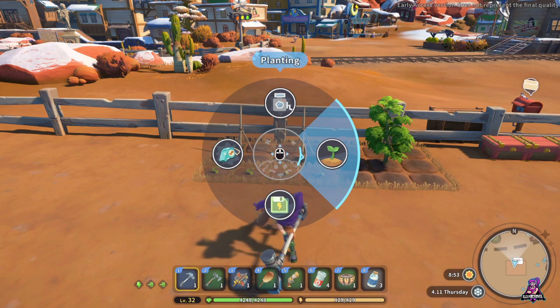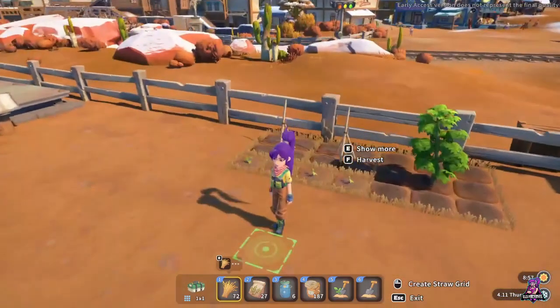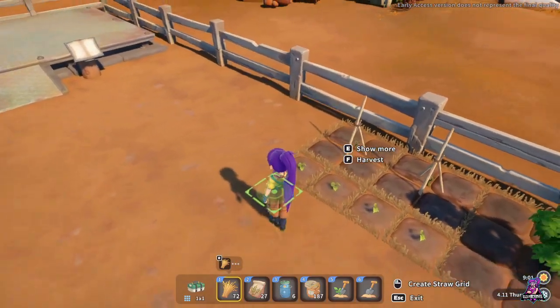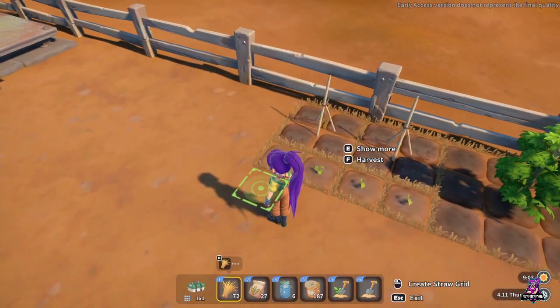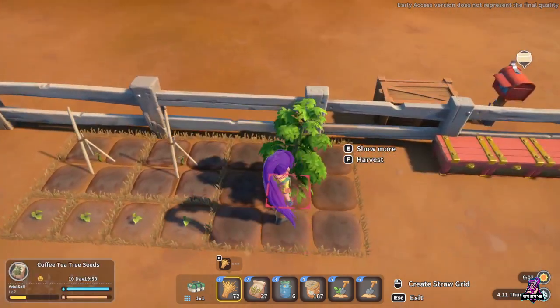So you go to that, access it, and we have this new menu. With the basic kit, which is what I have right now, we can do a one-by-one space. Once you get the intermediate kit, you can do a four-by-four space — even bigger than this tree here.